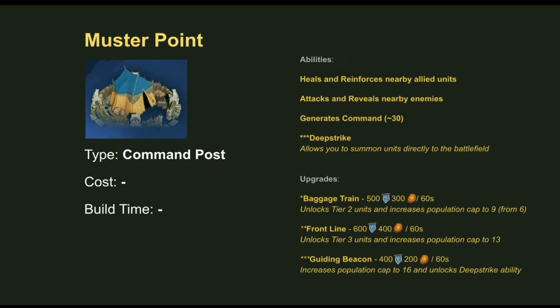Now moving on to the structures — there are five structures for each faction, four built on arcane conduits captured throughout the map. The Command Post for Stormcast is called the Muster Point, generating about 30 Command. Capturing arcane conduits adds a little more command, up to 3 per conduit. The Muster Point also heals and reinforces nearby allied units and can attack and reveal nearby enemies. Three upgrades — Baggage Train, Frontline, and Guiding Beacon — unlock higher tier units and increase the population cap. Stormcast start with 6 population, rising to 9 at tier 2, 13 at tier 3, and 16 at the final upgrade, which also unlocks the Deep Strike ability.